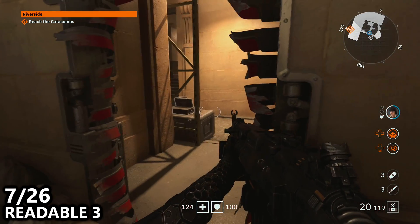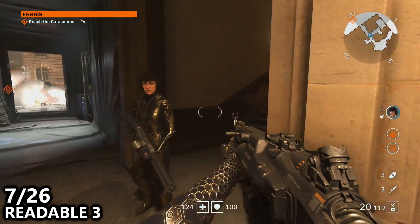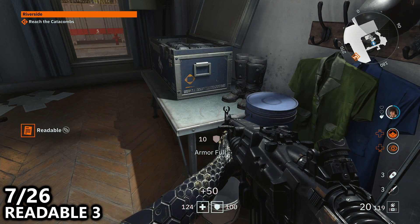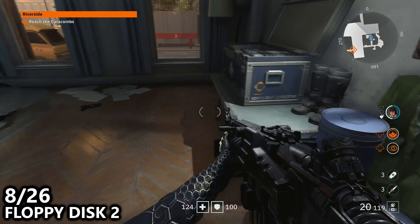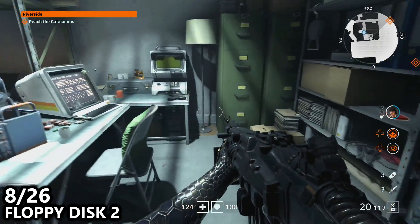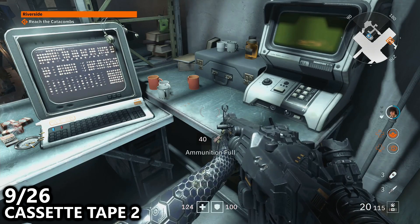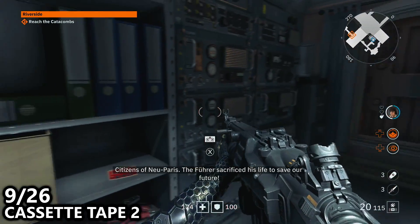Then we can turn around and head up the stairs that are nearby in order to get into the commander's office or the commander quarters. Inside here, as you enter to the right hand side, find your next readable. There are more collectibles to go in this area. If you stay in this room and go towards the desk, on the desk you can find the floppy disk. Then you can turn around 180 degrees while standing at this table and find the cassette tape on the back cabinet.